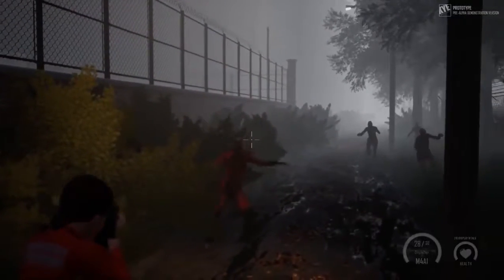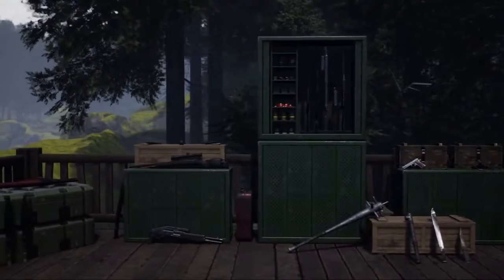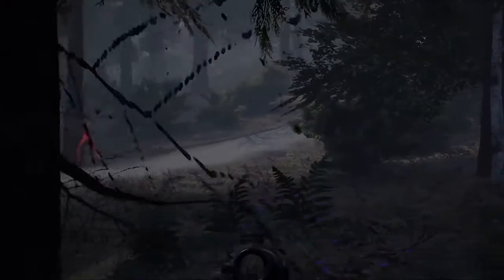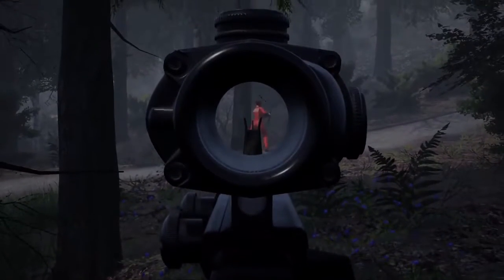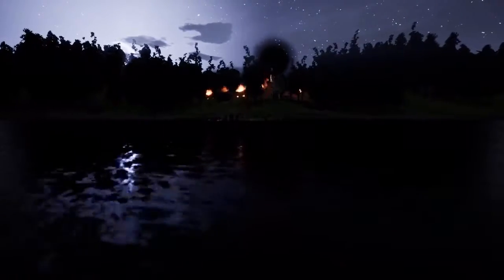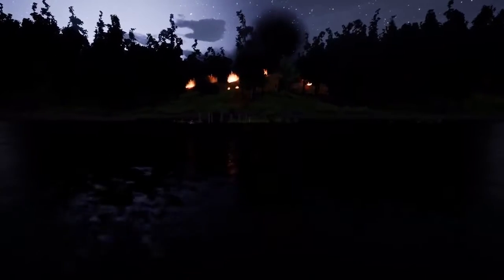Jaws of Extinction aims to make combat feel as realistic and immersive as possible. You'll be able to defend yourself unarmed, as well as using a wide range of guns and melee weapons. To avoid a kill-on-sight attitude in multiplayer, we will be incorporating an integrity system, which will affect how players and NPCs will respond to you. Those determined to prey on survivors and ransack villages will build a reputation and will be much less likely to be accepted into safe zones for recuperation or trading.